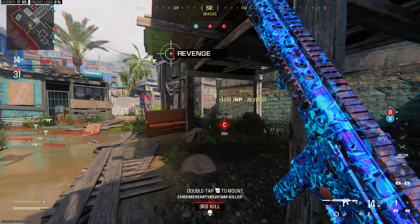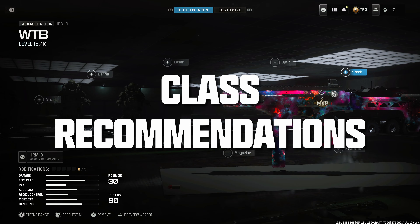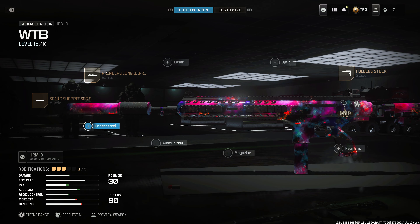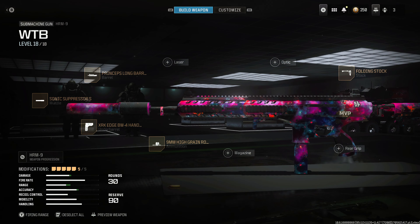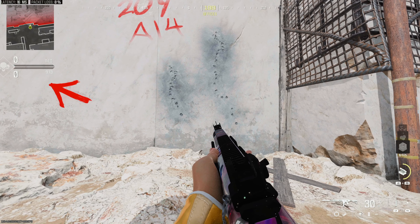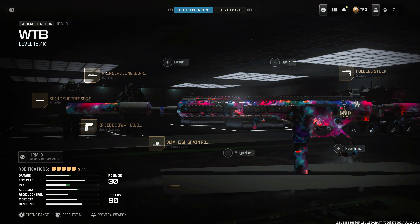Without a doubt the HRM9 has very strong base stats and that means there's a lot of different ways that you can go about building it. This class setup I'm sharing uses attachments to significantly improve your bullet velocity — that's something I've kind of been obsessed with doing lately with my weapon setups. You get a lot more range, faster mobility. The recoil has some jump between like the first and second shot but then it's a straight line afterwards, and you get a suppressor to stay off the radar. ADS and sprint to fire are essentially the same. There's really no downsides and the only downside is hip fire, but it's an SMG so it's still tight.